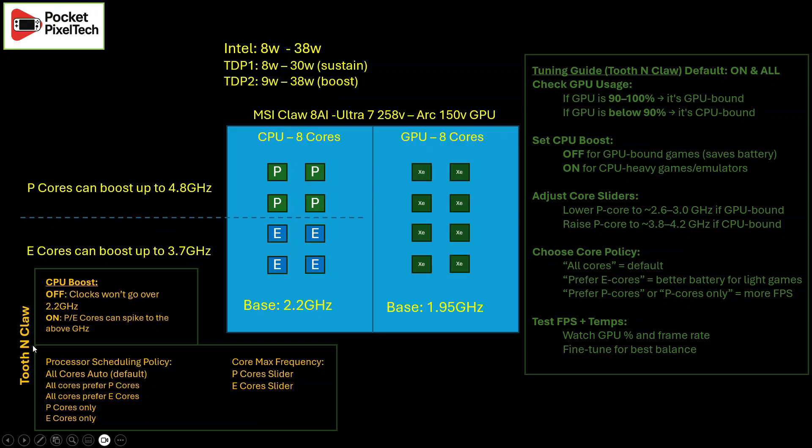The other key feature in Tooth & Claw is the advanced settings. By default, all cores are scheduled automatically — your OS, your hardware, and Intel itself are automatically assigning tasks across all eight cores and passing that workload to your GPU. With the advanced settings you can change this: you can put more workload toward your P cores, more toward your E cores, or even disable your P or E cores entirely.